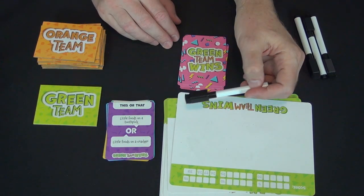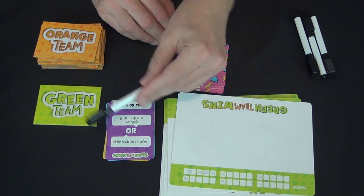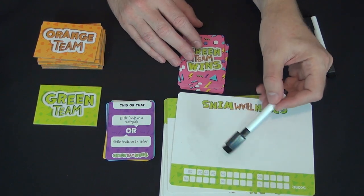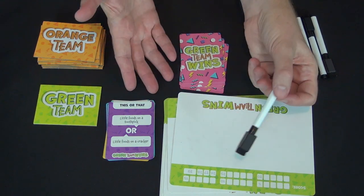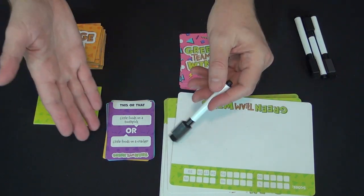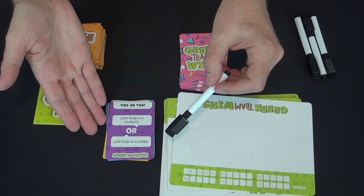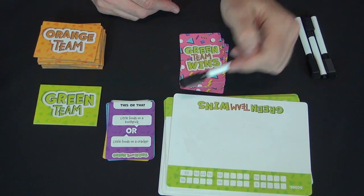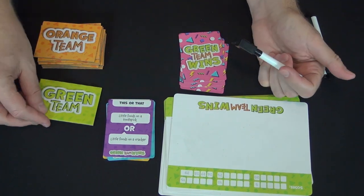Some questions are harder to determine: 'frosting or cookie dough?'—I'm not sure which context you're eating it in. 'Table or booth?' Maybe you have something to say about that. If you have experience with the people you're playing with, some of these will obviously be easier than others. If you're playing with a spouse, children, or parents, you'll have some idea how they'll answer; otherwise, you're just winging it, hoping to end up with the highest score after 15 rounds.